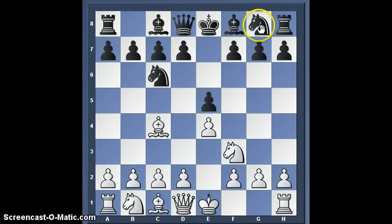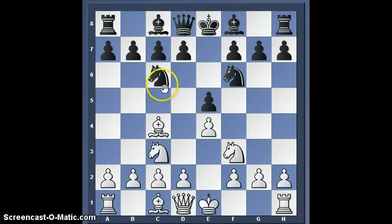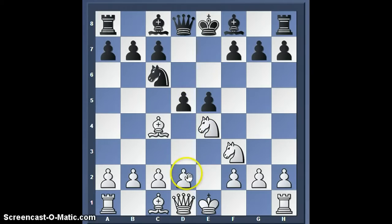After this, he played Nf6, attacking this pawn with his knight. I played Nc3 to defend this pawn, and then he plays Nxe4. This move might seem like a blunder — he's giving up a knight for a pawn — but you realize that after this move, which is a fork, you lose a minor piece. When the smoke clears, black is up a pawn and has a better position.